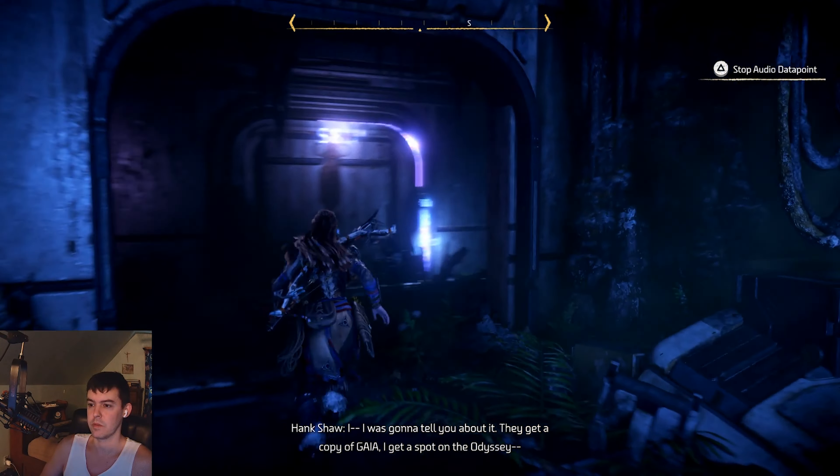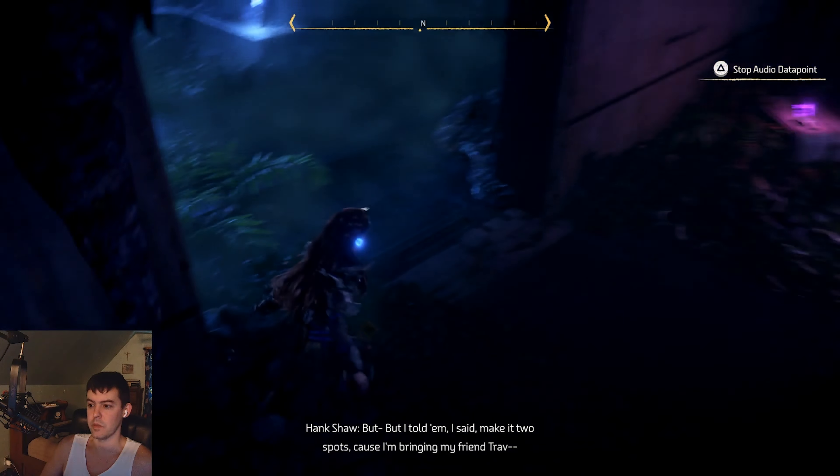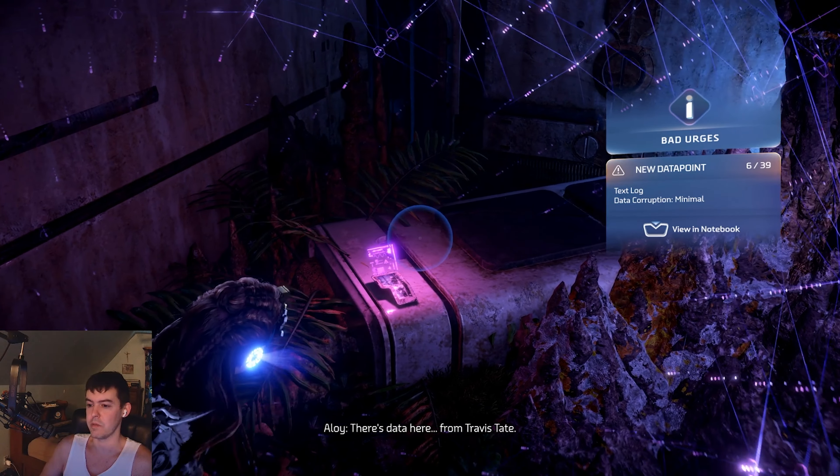We're going to run to the east. There should be a power cell somewhere. Actually, I need to enter the code: 7482.